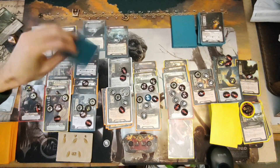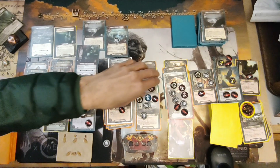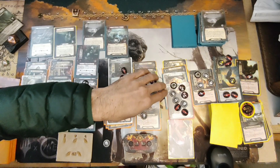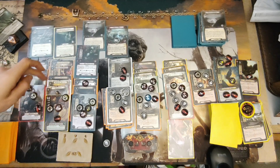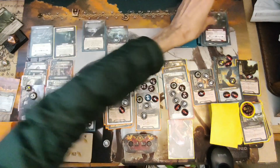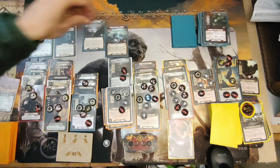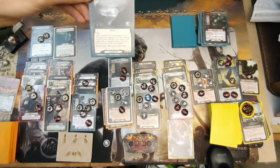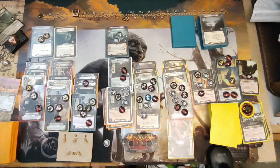Stage 3B, 24 quest points. This stage cannot be defeated unless the first player controls Smeagol. If this stage is defeated, the players win the game. While any player is engaged with an undead enemy, progress cannot be placed on this stage. We travel to the Evil Smelling Fens — raise threat by 1. Block with Grimbjorn, discard shadow card, spend a resource to attack back and destroy the enemy. Block the second enemy with Grimbjorn the Old — no shadow — raise threat by 4, attack back for 11 and destroy it, putting 2 progress on the active location. Put Mire tokens — this one's explored.